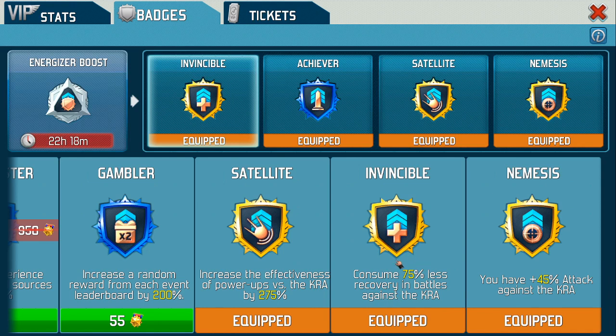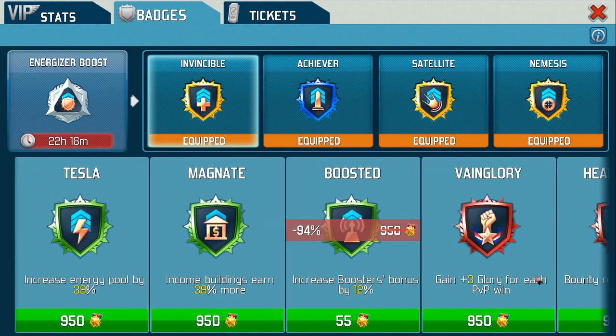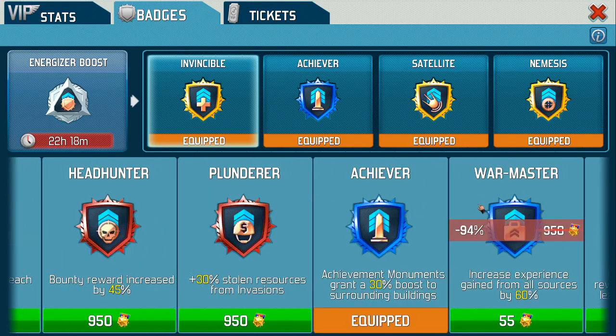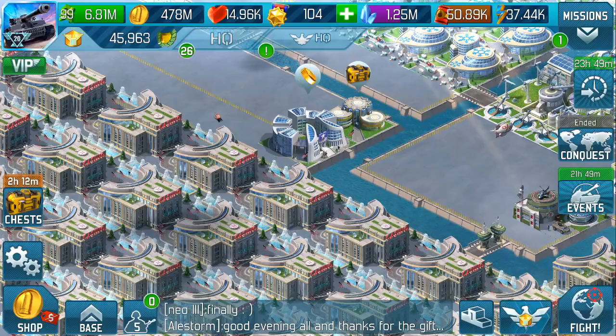Mine says 75 because I've got the Energizer boost, which costs 65 gold stars for a 24-hour boost. So it's taken that to a 75% less recovery — it slows it down. That's the first thing.